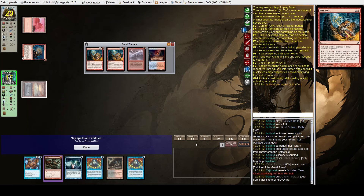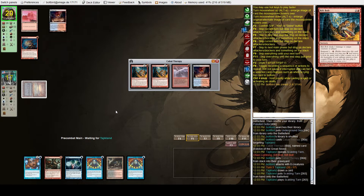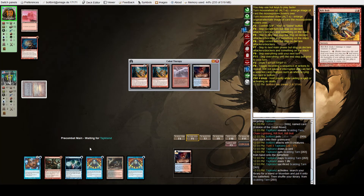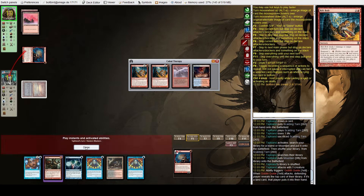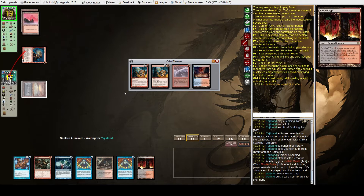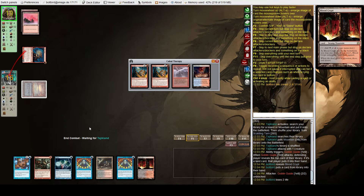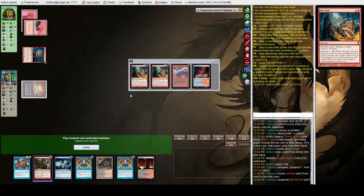No Eidolon — they have three burn spells though. They drew another land — nice, we probably won't be playing it but it means we won't draw it, which is good. We're at 15. They're suspending Rift Bolts — suspending a second Rift Bolt — okay.